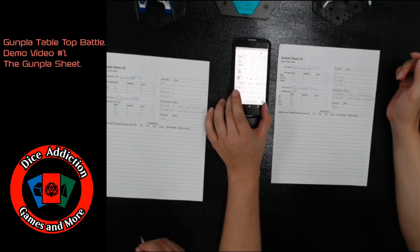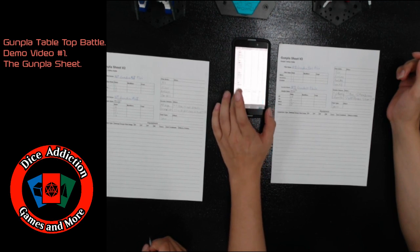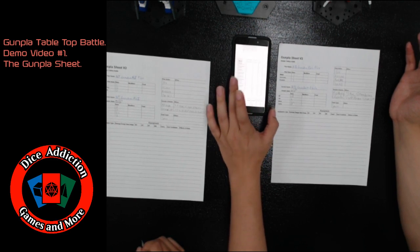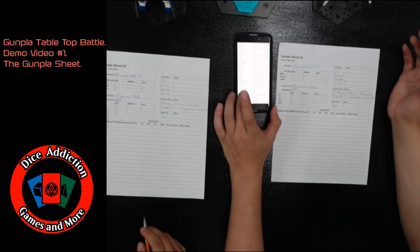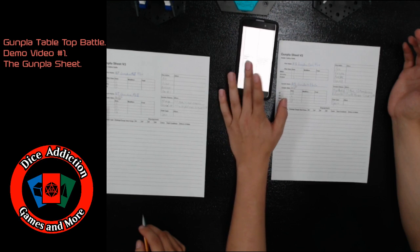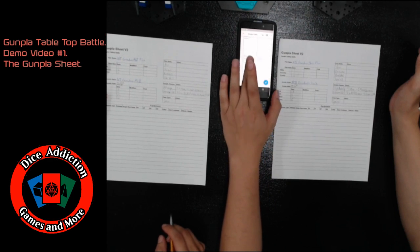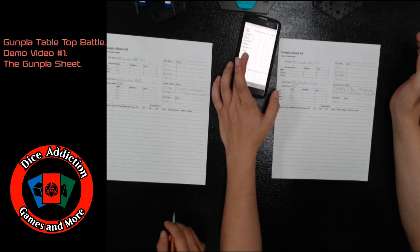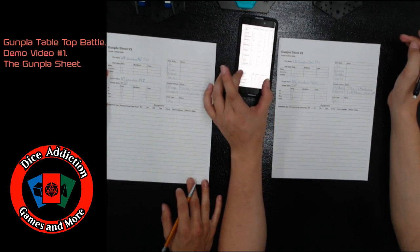Canon and I are going to go ahead and pick out our weapons, fill out our sheets. Once you pick out your weapons, you're going to go down to systems and then any special equipment. We'll scroll back up to weapons so that Canon can list the weapons he has. Canon, you have two beam sabers, so we're going to go to Swords.